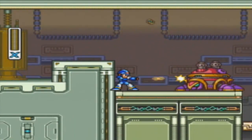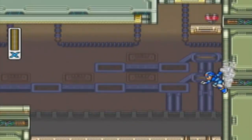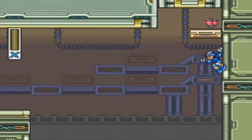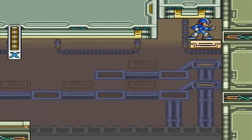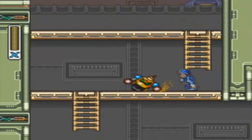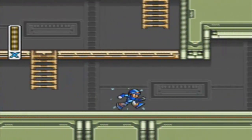This little guy likes to shoot torpedoes like crazy. Alright, here's our first heart tank of the game. To get it, you can bounce yourself, you can dash off the wall. Heart tanks increase your health in the game. There are eight of them. Since there's eight mavericks, there's eight heart tanks.